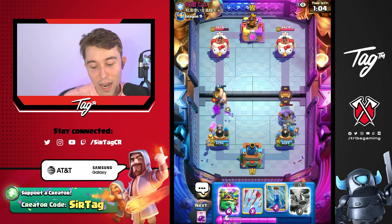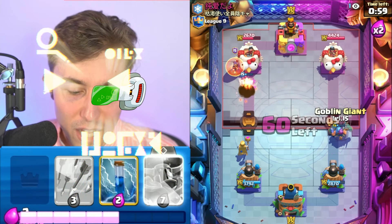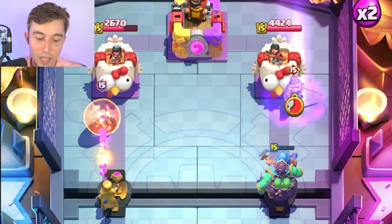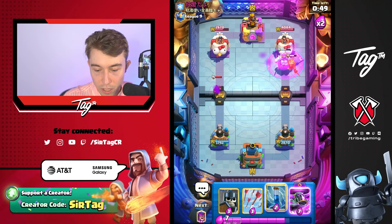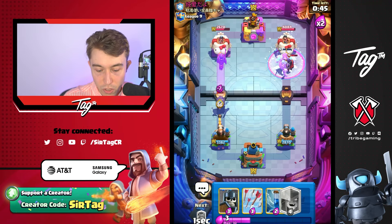I thought he would have a Graveyard deck based off of what we've seen, and I think that's what we would have been playing into. We matched into Graveyard — obviously ideal for us to activate King Tower. We didn't get to do that because the guy played very well. But is he able to stop this? I think we just spawned an insane amount of Goblins. He's going to Freeze. We have P.E.K.K.A on the other side.